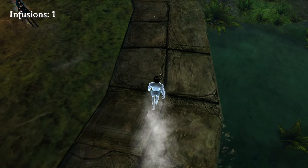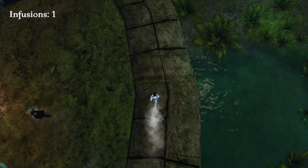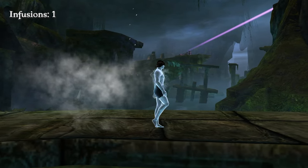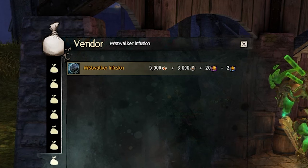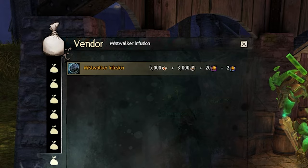Obtaining this infusion is not just about luck though. You can also buy it, as long as you complete a quick collection in World vs. World. The good news is no kills are necessary. But the cost is not small: 5,000 skirmish claim tickets, 3,000 badges of honor, 20 emblems of the Avenger, and 2 emblems of the Conqueror.